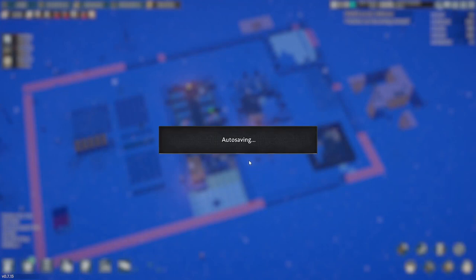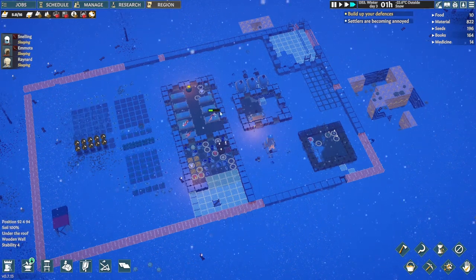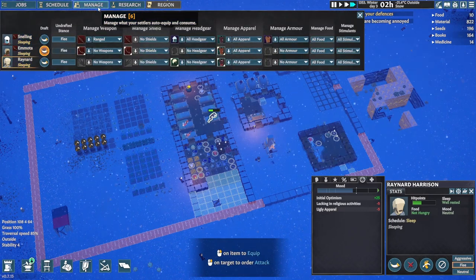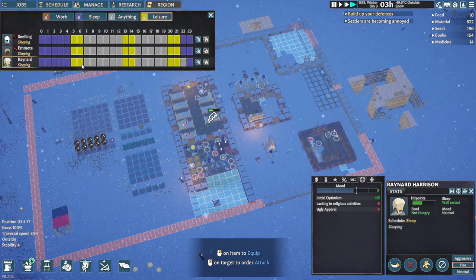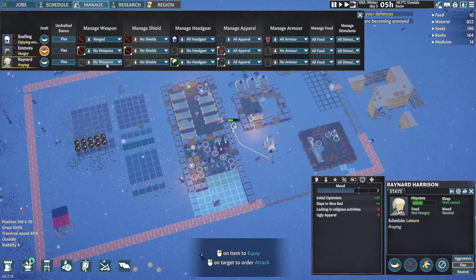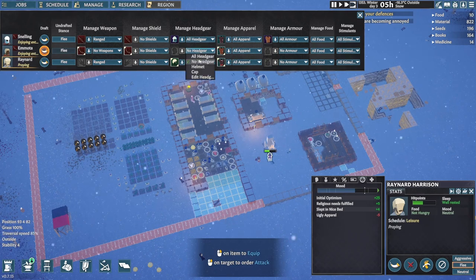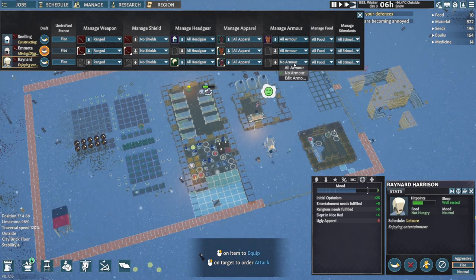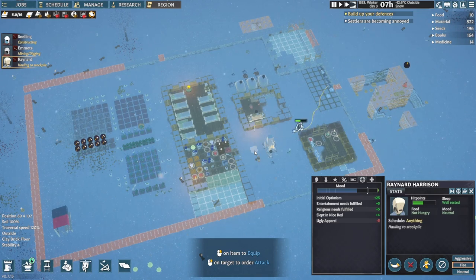I've been Carbon Chilli. We'll wait for this to save and just actually check a few things before we finish. Ugly apparel — he can wear something else. I'd better change his schedule as well. Research: nothing. Manage: no weapons — I want them to have ranged weapons. All headgear, all apparel, all armor. Perfect. I've been Carbon Chilli, you've been the audience, and this has been Going Medieval. Thank you.